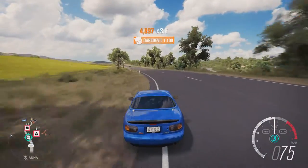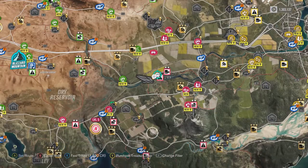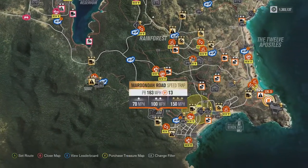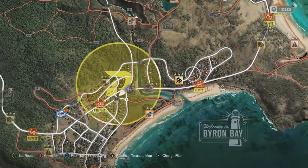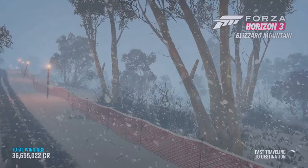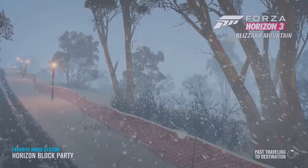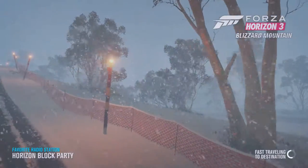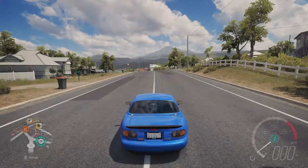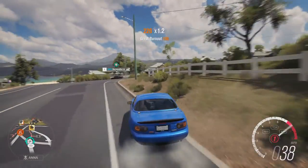Should we see if it can drift? Let's go take it to one of the drift zones. It doesn't have a lot of power, so I'll take it to a smaller one — we'll just start here so we can do a little test corner. Around that long sweeping corner I don't think it's going to do really well because it doesn't have enough power to get the wheels spinning.